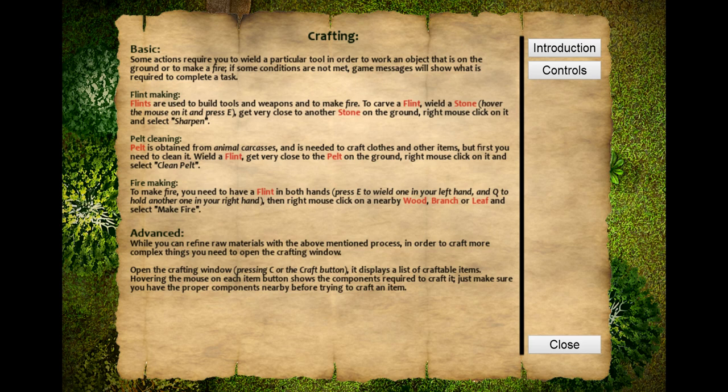Flints are used to build tools and weapons and to make a fire. To carve a flint, wield a stone — press E — then get very close to another stone, right mouse click and sharpen. I've been informed my priority should be to get a pelt. If I can get a pelt, wash it and use it to keep warm — because winter is coming and winter is bloody cold.